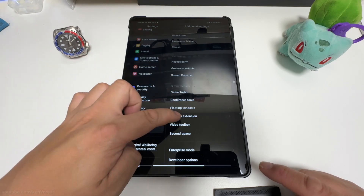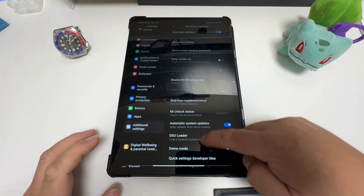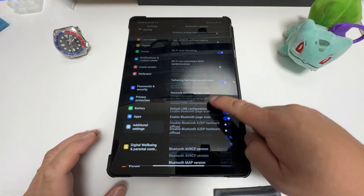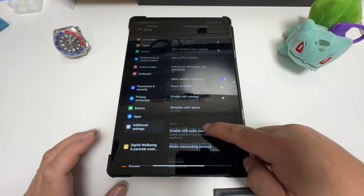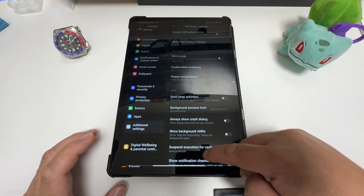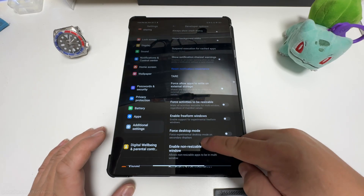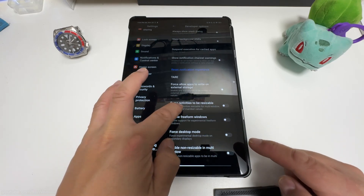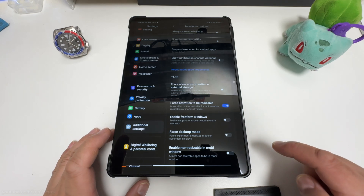Next we have to go to the developer settings and turn on 'force activities to be resizable.' This will enable split screen for all applications, even ones that aren't supposed to be run in split screen.